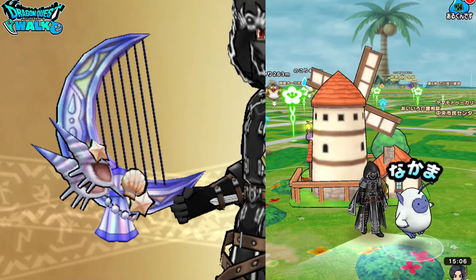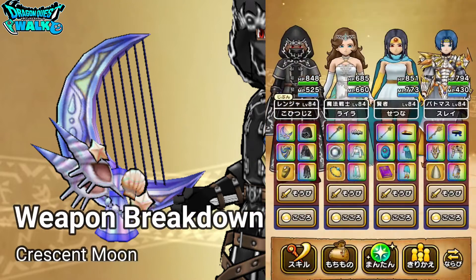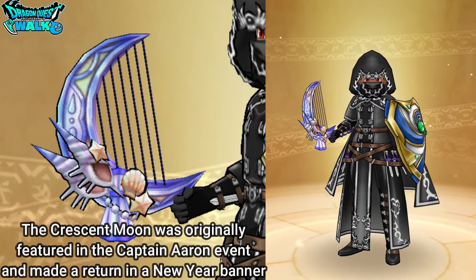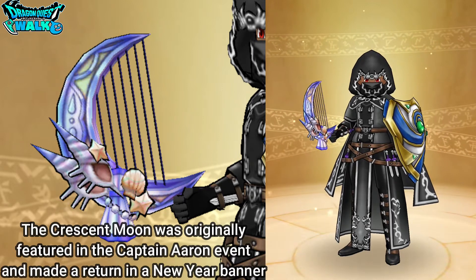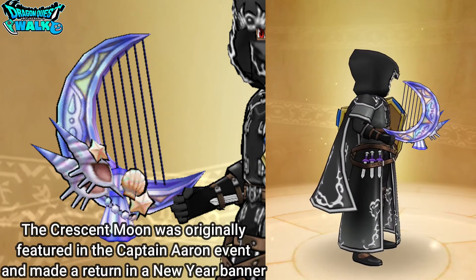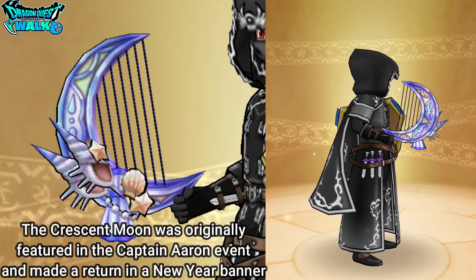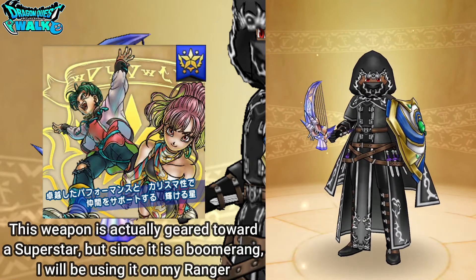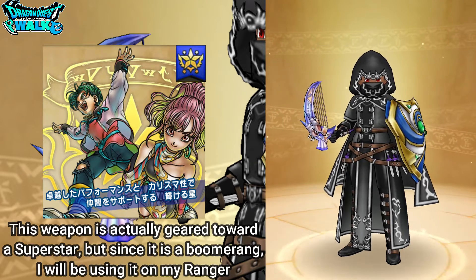Hello and welcome back to Dragon Quest Vault Tutorials. I'm KoitsugZ and in this video we are going to be doing a weapon breakdown of the Crescent Moon, which I did get recently with a banner that is no longer available. It ended on the 10th. This weapon was featured in the Captain Aaron event from February and March of last year. It is geared toward a superstar but I'm going to be using it on my ranger, so it is a boomerang.